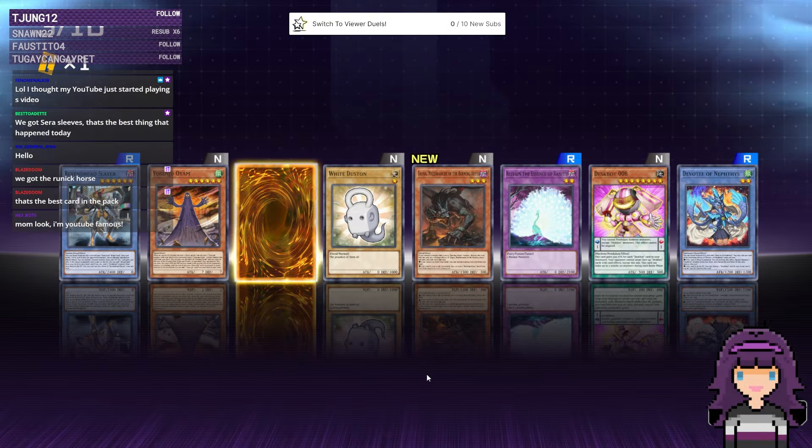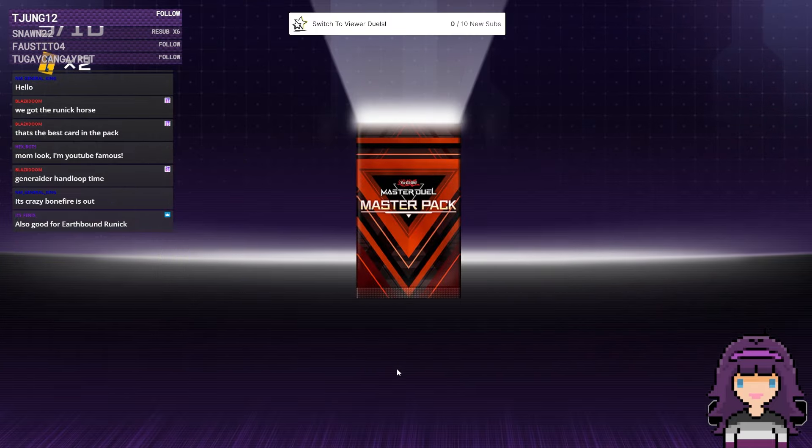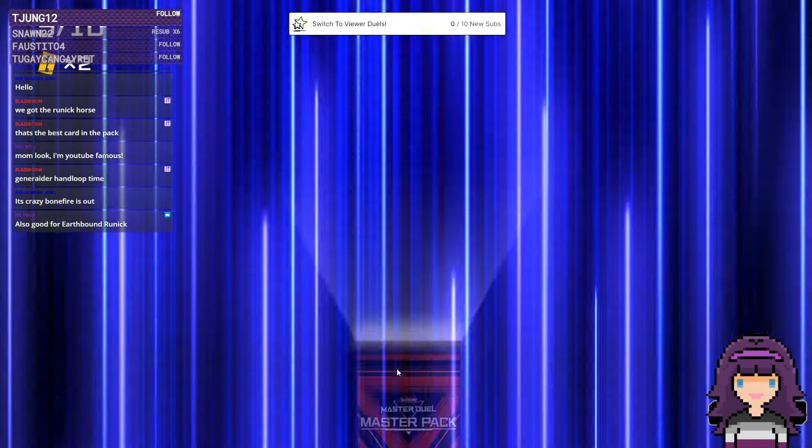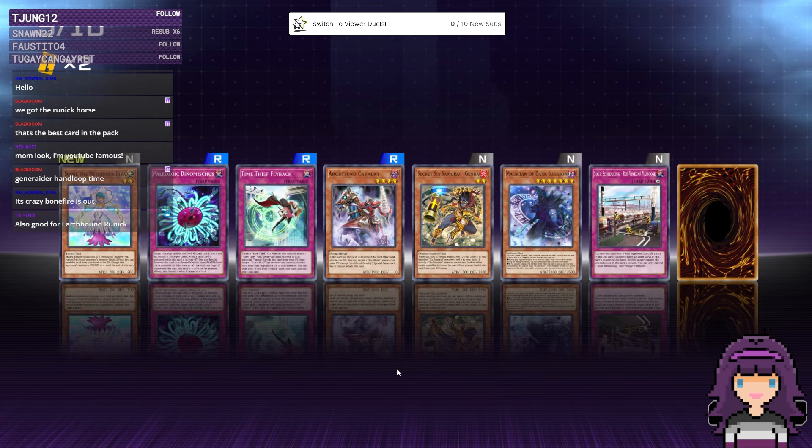We got a UR — a Majestus UR. It's a very, very gorgeous card. With the Master Packs, there could be anything in them — could even be a boat. I'm just going to go through these initial Master Packs quickly. Also good for Earthbound Runic. It is super crazy that Bonfire is out — I agree.